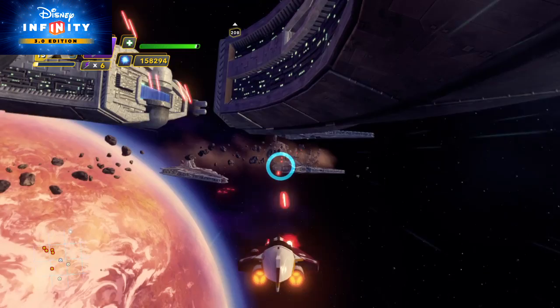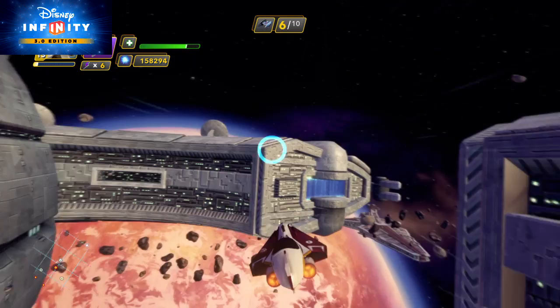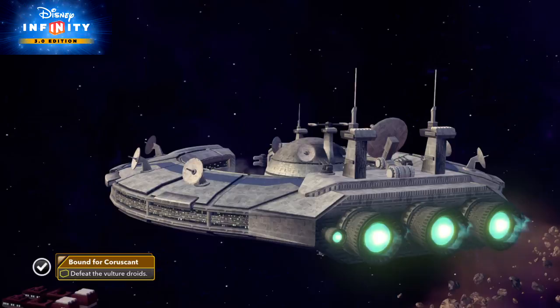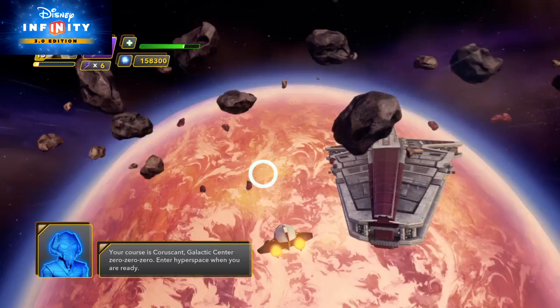Let's go. That was most impressive flying. Your course is Coruscant, Galactic Center 000. Enter hyperspace when you are ready.